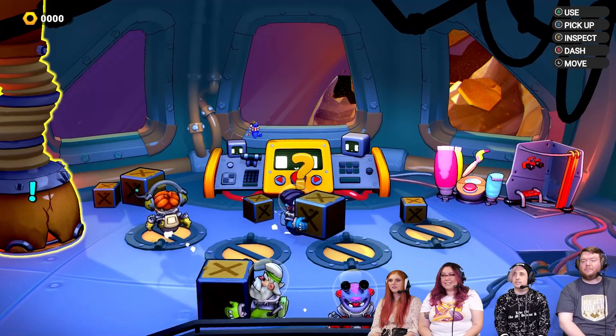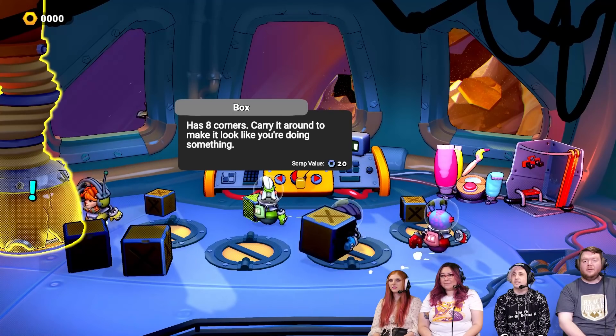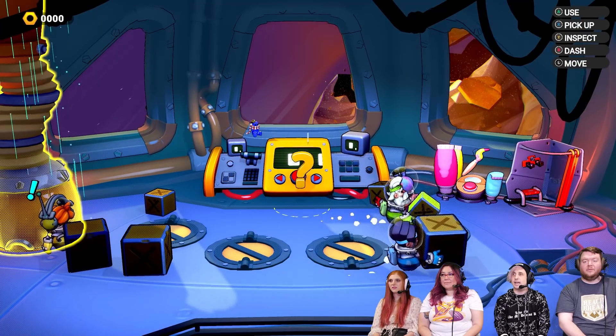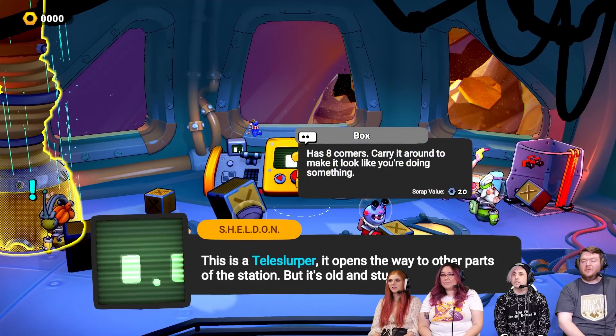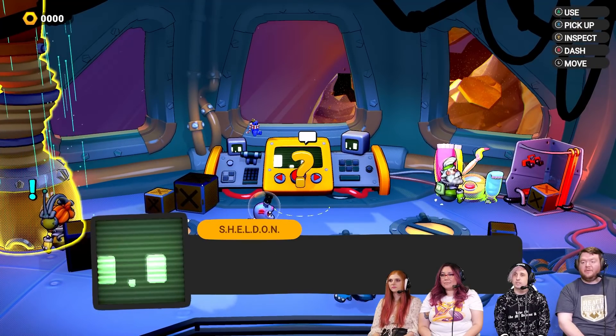Oh, he picks stuff up? X to pick stuff up, Y to inspect. Has six sides. Oh, has eight corners. What is this exclamation mark? Dash.